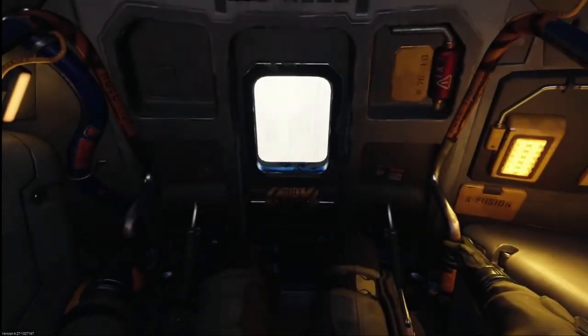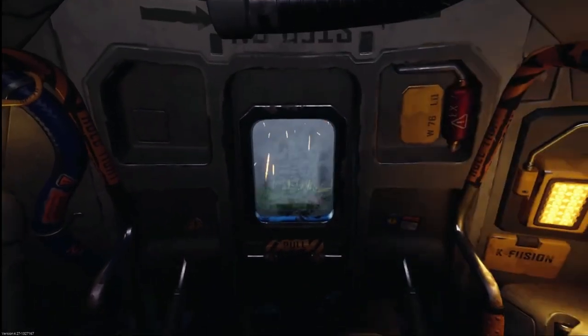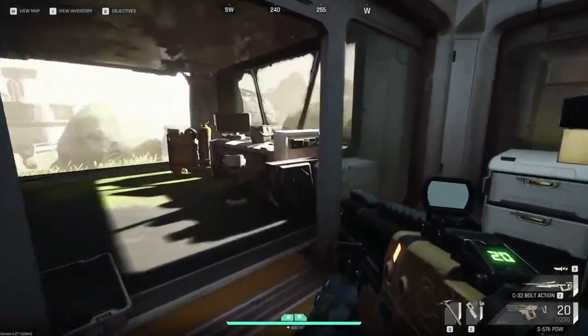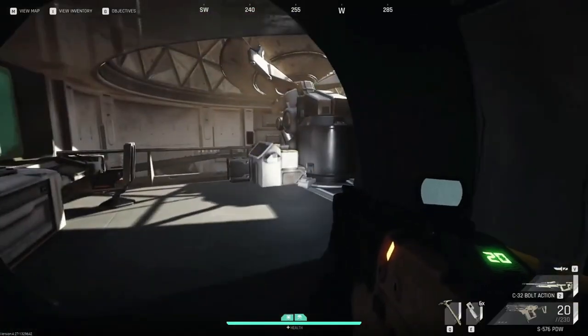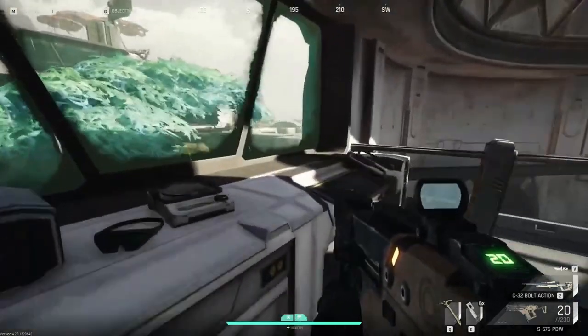It is finally here. The preseason of the Cycle Frontier has launched, and to celebrate that I've put together a rapid fire selection of the most important tips that you need to get started playing the game. The main objective of the Cycle Frontier is to drop from the space station onto one of currently two maps on the planet of Fortuna 3.